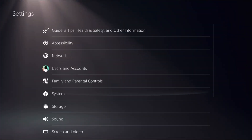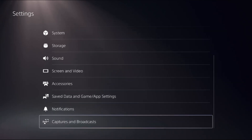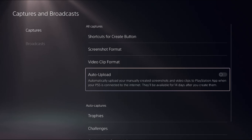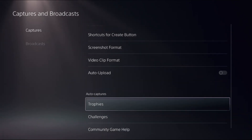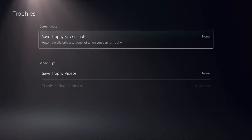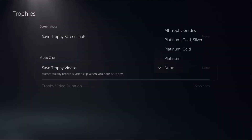Select Settings again, go to Captures and Broadcast, and select Captures. On the right side, disable the Auto Upload option. Then go down to Trophies and select None for Save Trophy Screenshots.